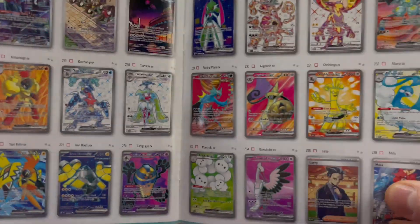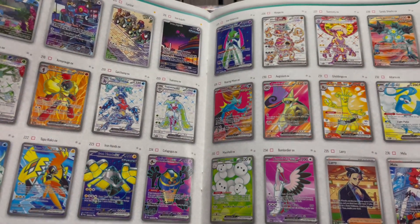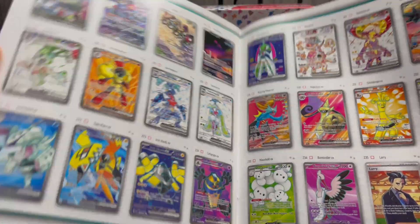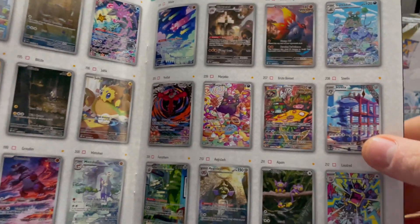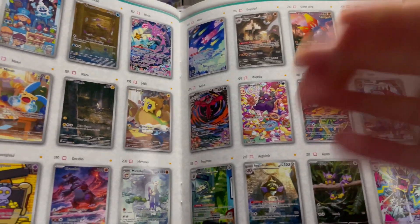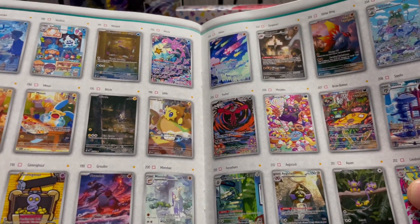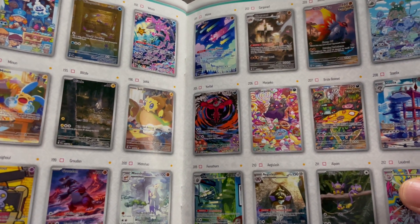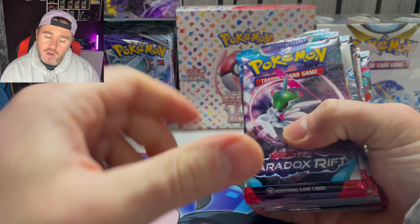On the next page we have the full arts again — they're okay. The Tera ex full arts, I'm not really a great fan. One of my favourites on this page is the Steelix — love that card. You've got more Piko over there as well. I think this set's going to do really well.